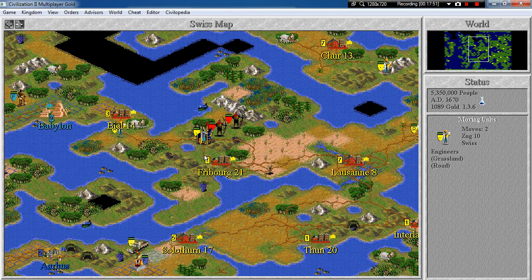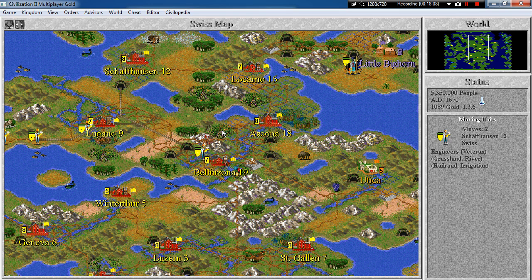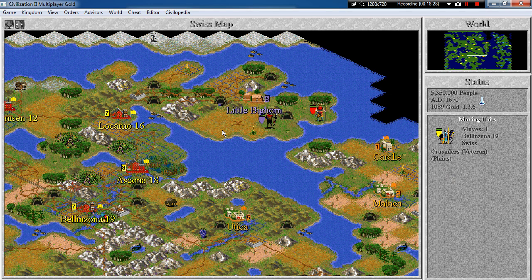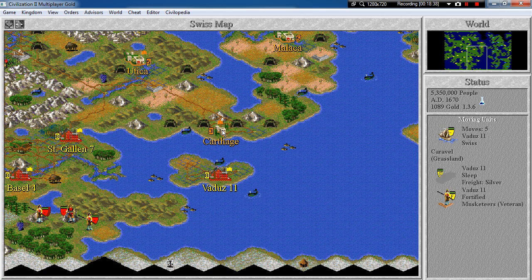Over here — build an irrigation. There is a barbarian right there, so I will not attack just yet. Let's fortify over here, go closer. You will go and help build those railroads over here. It's going pretty quickly — that's how we like it. You as well — road. We can't move anywhere, we will not get that barbarian. Let's just go away.